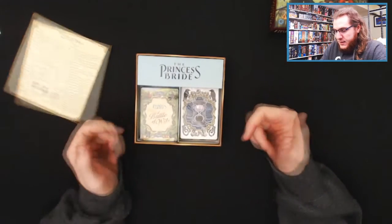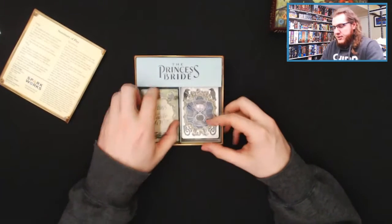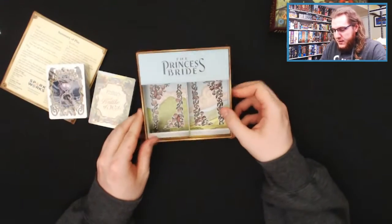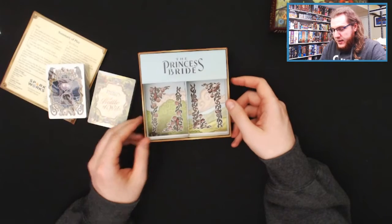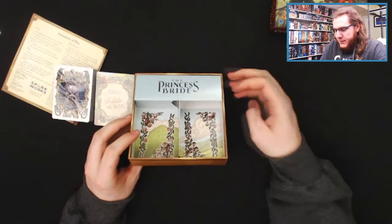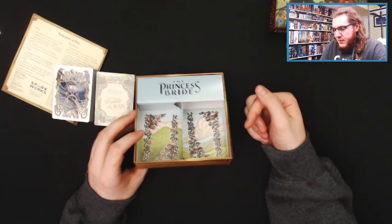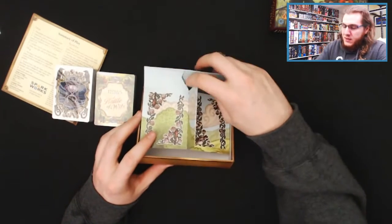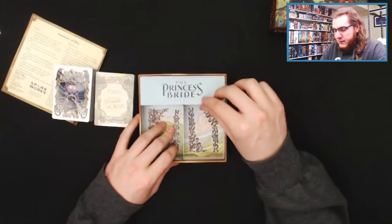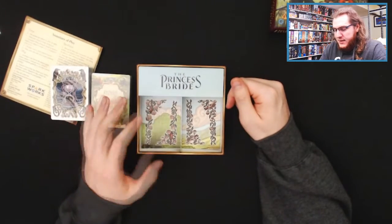Inside the box we've got some decks of cards and a very straightforward, simple style insert. Looks like they've done some extra artwork so you know where each deck goes when you put it back. Unfortunately, my version — I don't know if this is common — it's already ripped just from the weight of the cards inside the box. A little unfortunate, but I can probably tape and glue that up as it's not the actual game components.